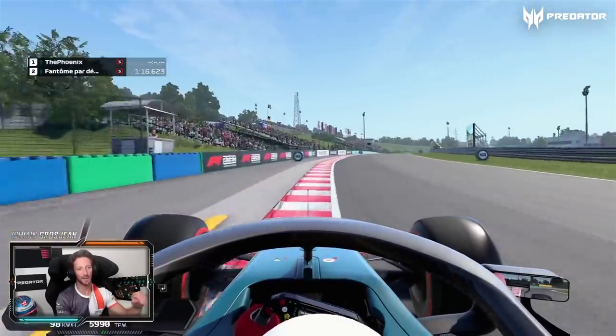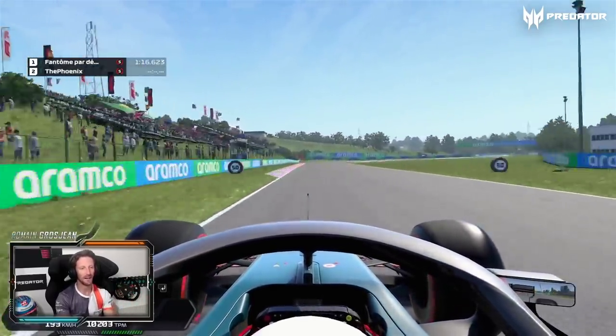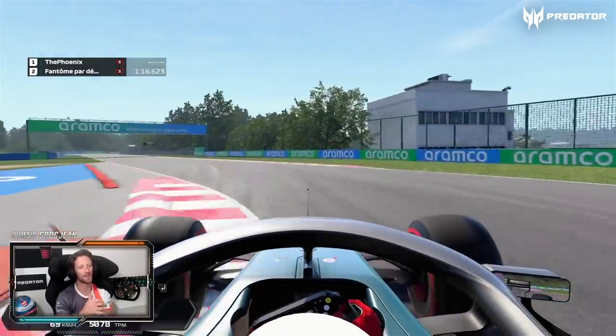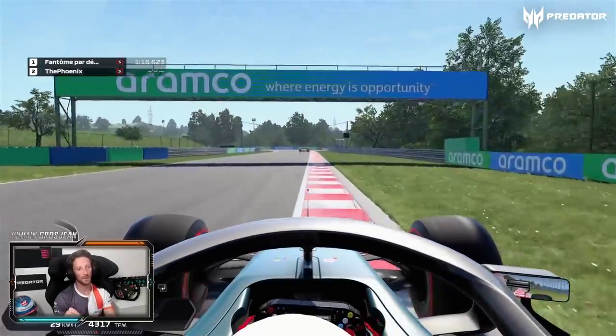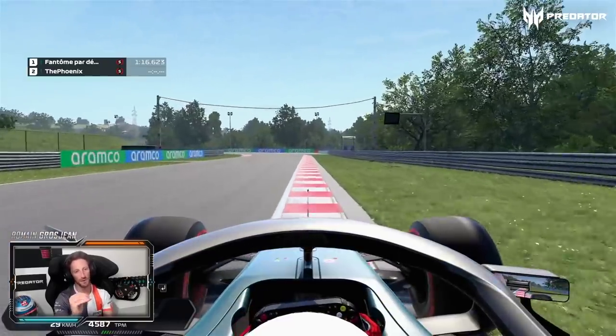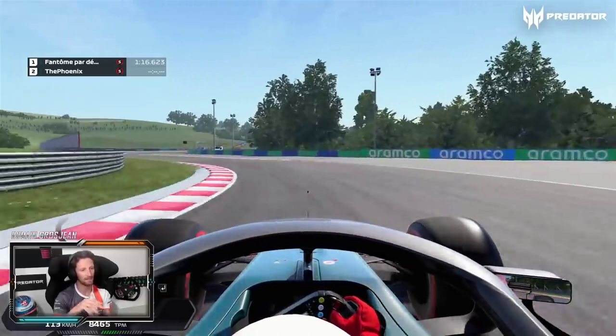Tires are really having a hard time here. You can use the yellow sausage curb on exit to stop the car sliding onto the chicane. They changed the curbs over the years — now they're quite big so you can't really use them that much. But that exit curb you can come in and use it a fair bit, you just need to position yourself where it's smooth.